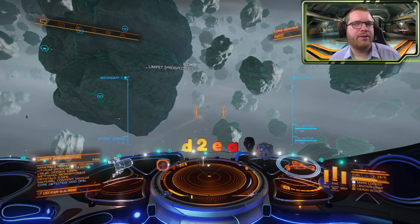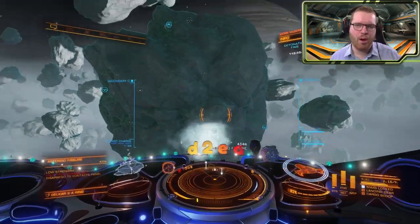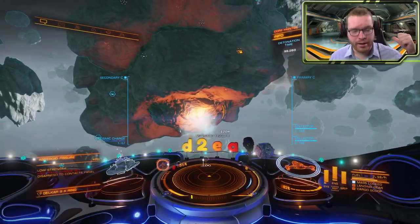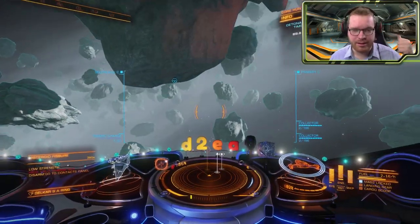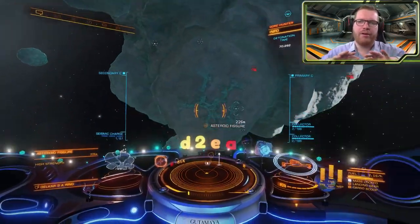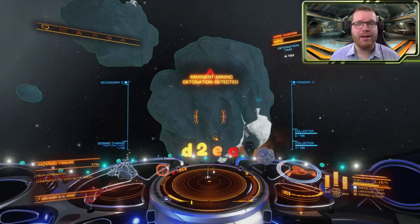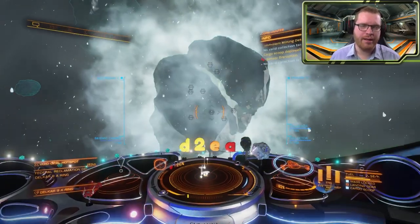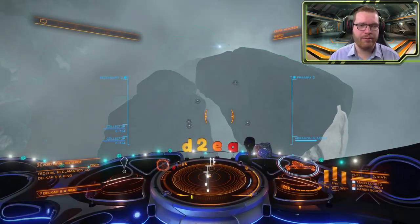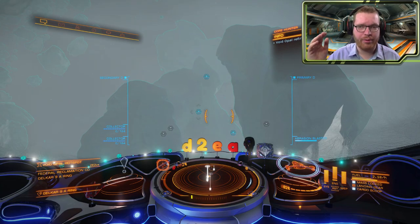You might think that if there's no demand, the prices will be low — but that is not actually true, because demand is only one factor contributing to the final price. There are many other things that contribute to the price, including the system economy, the system state of the controlling factions, or maybe even control of the station. In theory, if we could find a station where all the conditions are just right for prices to be high but there is no demand for the material, then we would be able to sell all of our materials at whatever high price that is.